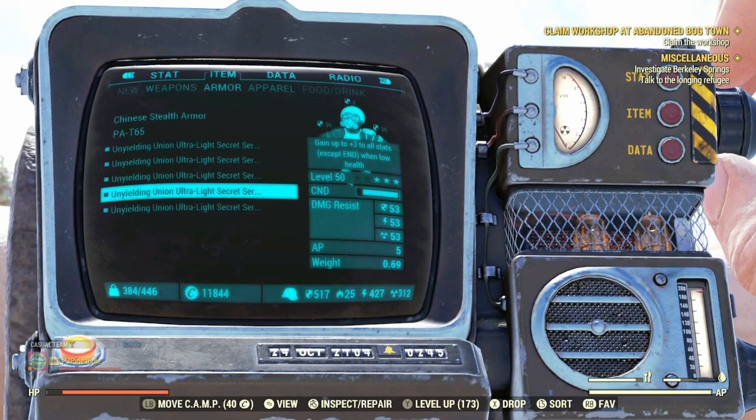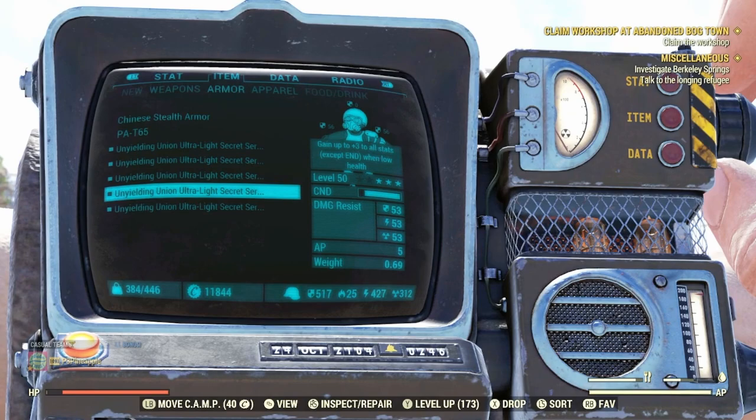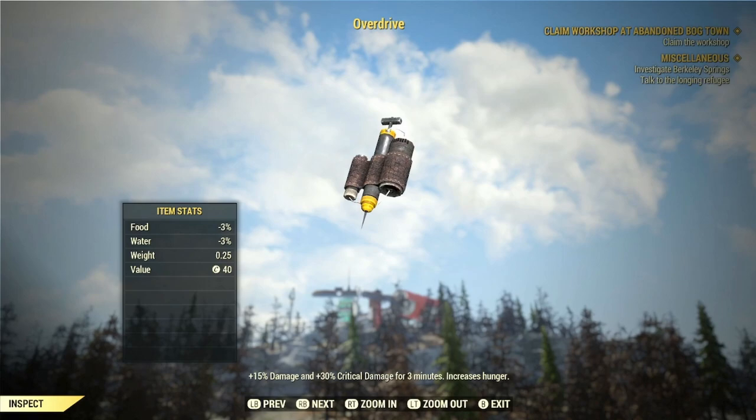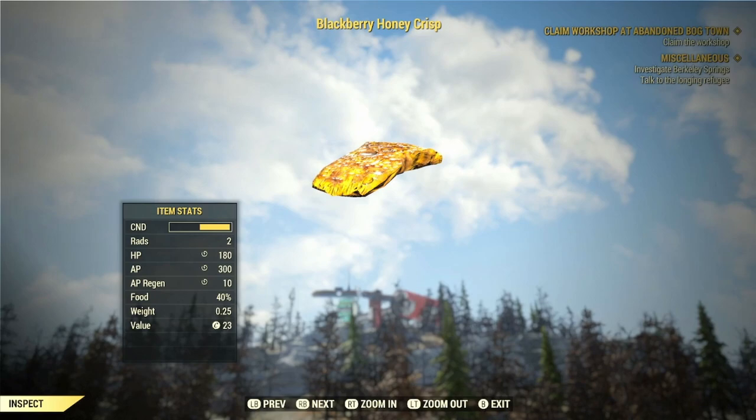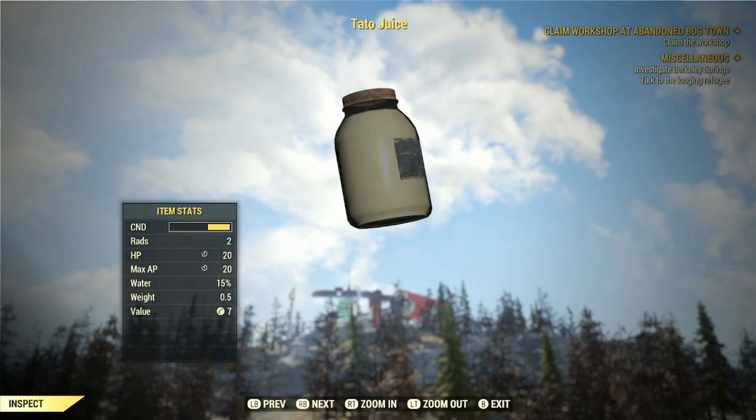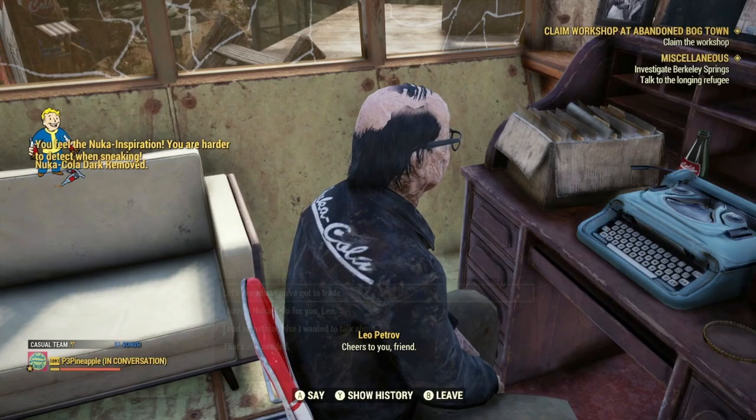The armor we're utilizing with this build is a full set of unyielding armor, and for the full list of legendary effects on each piece, I'll leave that in a pinned comment below. For our chem and aid buffs, we'll be using Overdrive for a plus 15% damage increase and a plus 30% increase to critical damage for 3 minutes. Psychotats for a 25% increase to damage for 3 minutes. Blackberry Honeycrisp to help with AP regen. Blight Soup for an additional 100% damage to critical damage. Tato Juice to boost AP. Guns and Bullets 9 to give our Plasma Guns an additional 100% to critical damage. And finally, the 25% additional sneak buff from the new ally Leo Petroff, obtained by giving him a Nuka Cola Dark — which lasts 1 hour but can only be done once every 24 hours.